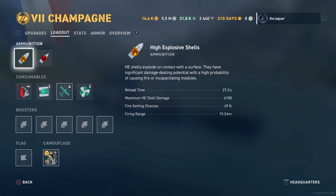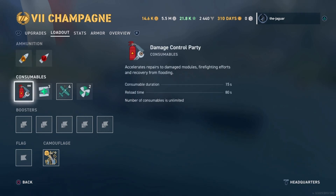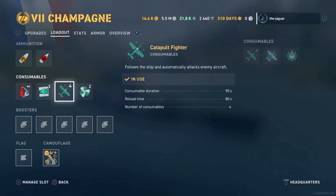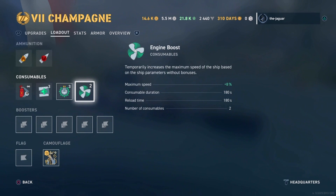In the loadout, the ammunition looks pretty normal — High Explosive and Armor Piercing. In consumables, we see the normal Damage Control Party and Repair Party. You want to change this consumable from Catapult Fighter to Enhanced Secondary Targeting. And there's an unexpected consumable — an engine boost, just like on some cruisers and pretty much every destroyer. It temporarily increases maximum speed by an extra 8%. The duration is a minute and a half, reload time is a minute and a half, and there are two of those consumables.